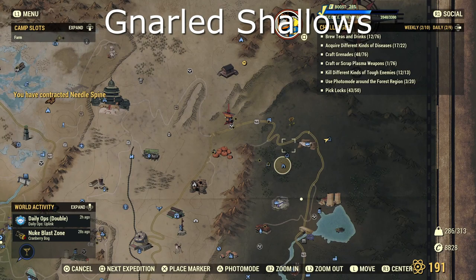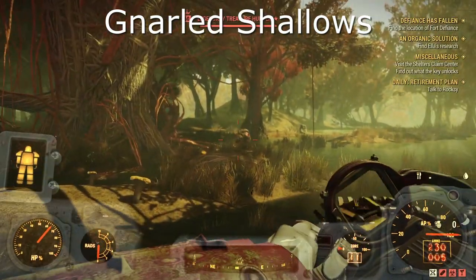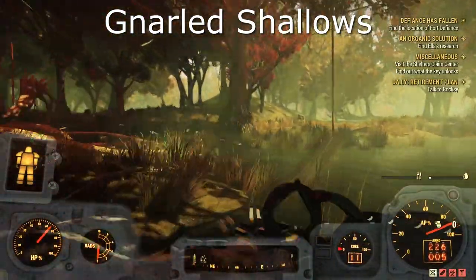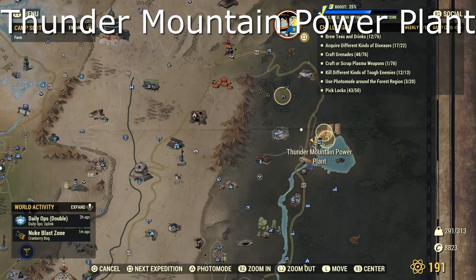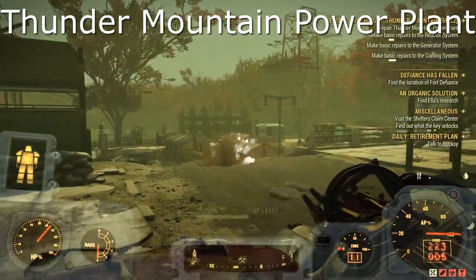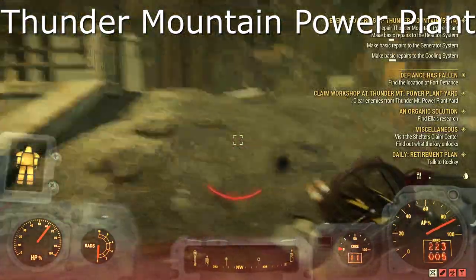Onto the Mire now. First up we have the Null Shallows — this guy was in the middle of the lake by the tree, fairly straightforward as you spawn in. Secondly we have the Thunder Mountain Power Plant. The power plant seemed to yield quite a few of them, so make sure you check all around the plant. I found this one as I spawned in at the beginning, but if you go deeper in I'm sure you'll find more as well.